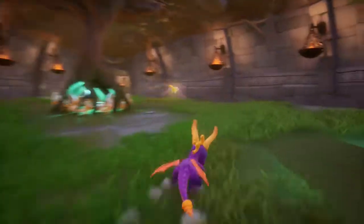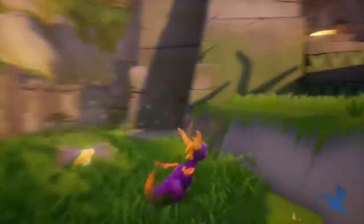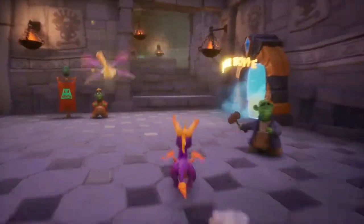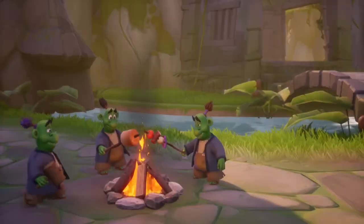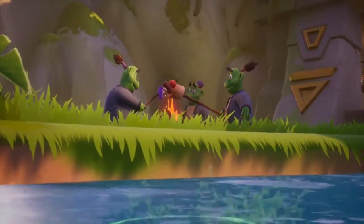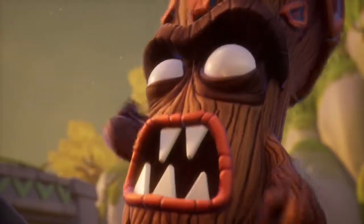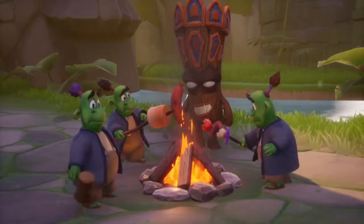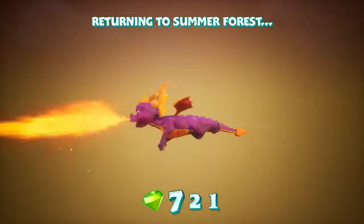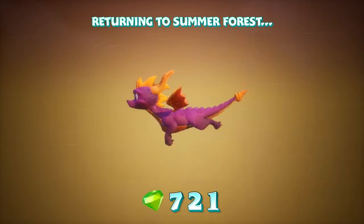It seems like in the first game you could just clear everything, be confident that you're done, and then leave. But in this one it seems like you're going to be required to backtrack at least a little bit, and knowing how much depends on each area. The little cutscenes are kind of nice though. I'm up to 721 gems now.